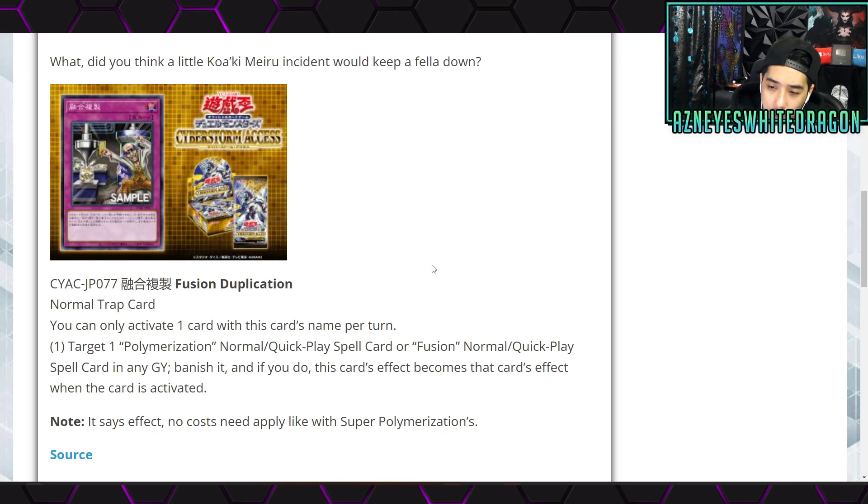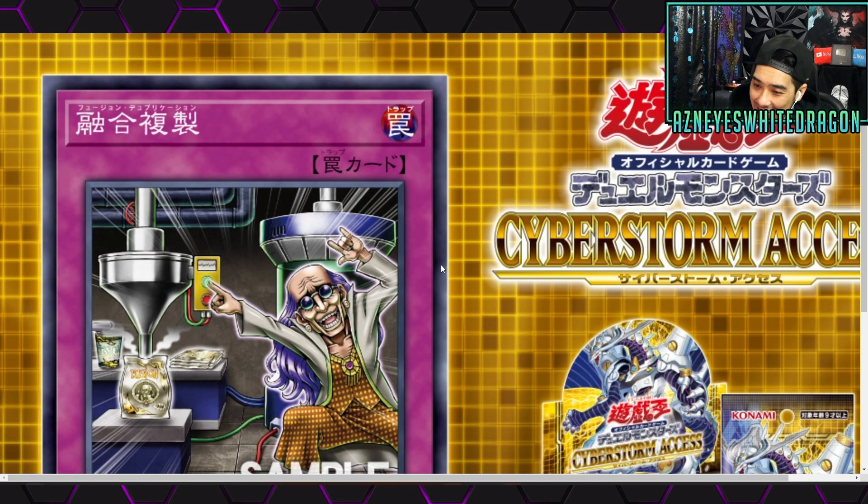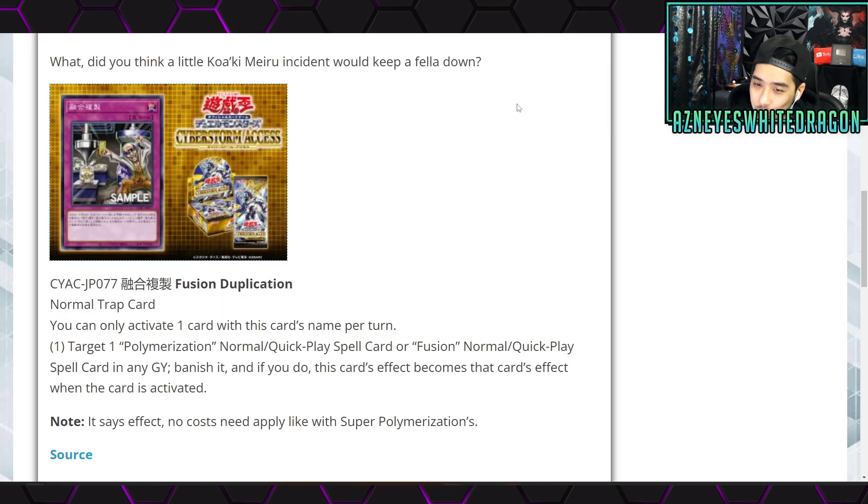Next up we've got Fusion Duplication, which features that mad scientist character who always appears on crazy cards that usually get banned — I think it's Magical Scientist or eventually Kozaki in the Yu-Gi-Oh lore. Fusion Duplication is a Normal Trap card. You can only activate one card with this name per turn. Target one Polymerization, or Fusion normal or quick-play spell card in any graveyard, banish it, and if you do, this card's effect becomes that card's effect when activated — but with no cost.